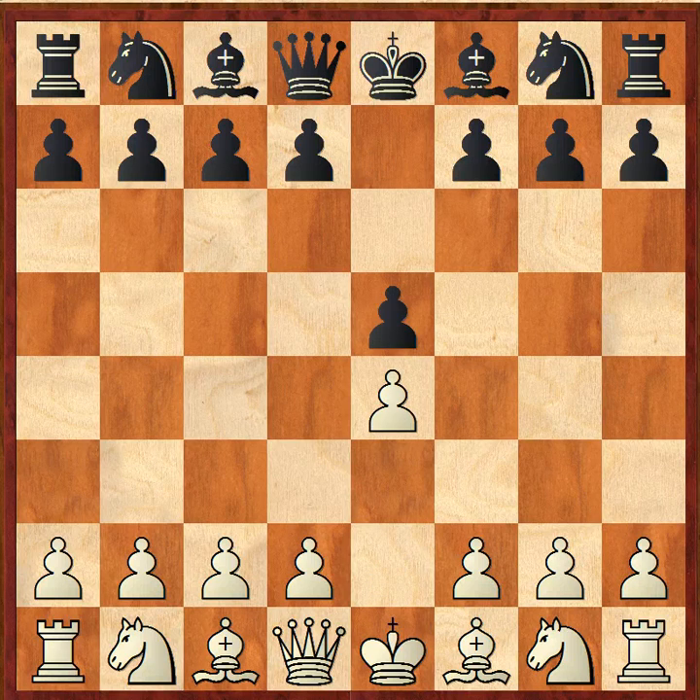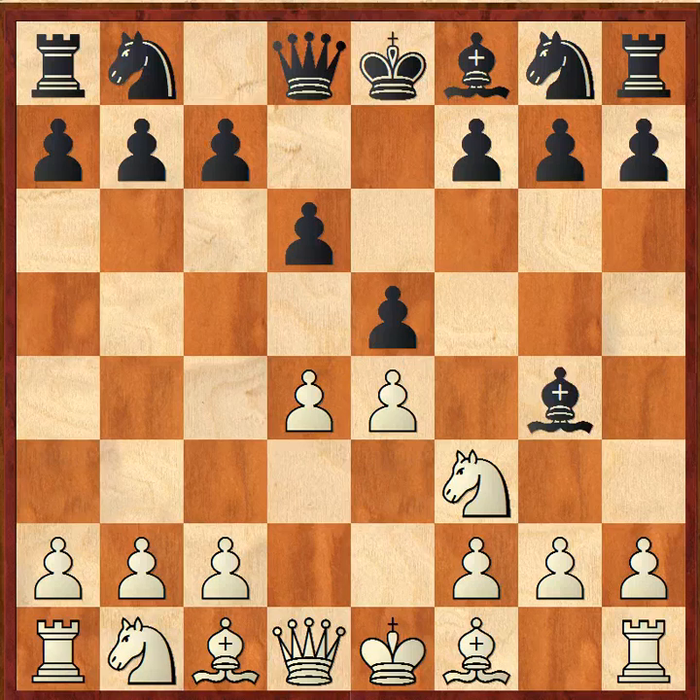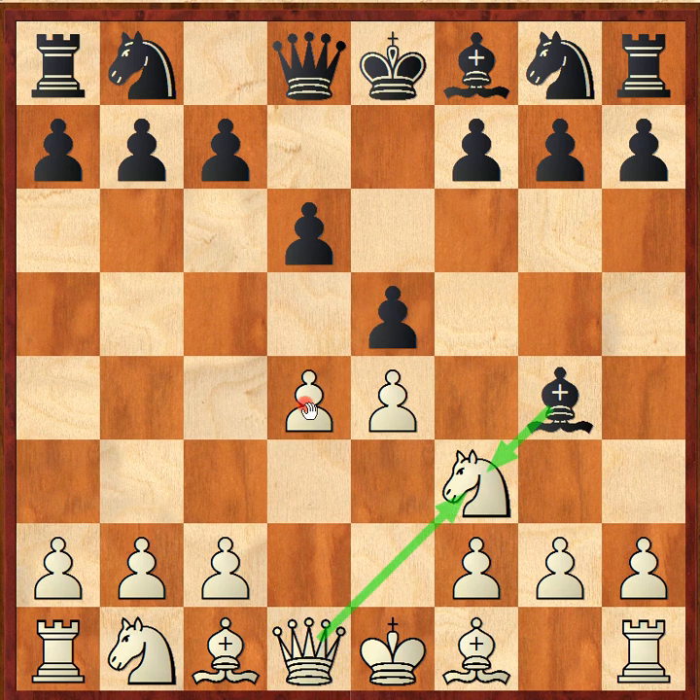We see e4, e5, knight f3, d6, d4. So the Duke is playing the Philidor defense. Right off the bat we see bishop out to g4. Black's idea is probably just to take this bishop and when queen takes, grab a pawn on d4. However, it doesn't work out for him in this scenario.